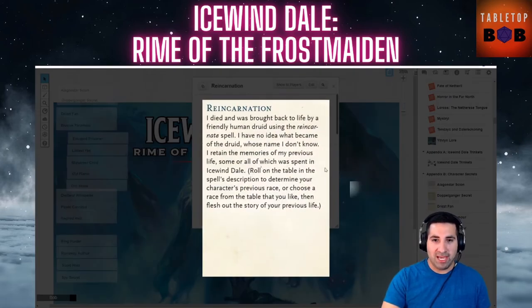Reincarnation: you died and were brought back to life by a friendly human druid using the Reincarnate spell. You have no idea what you became or what became of the druid. You retain the memories of your previous life, some or all of which was spent in Icewind Dale. Roll on the table in the spell's description to determine your previous race, or choose one you like, then flesh out your previous life. This one is slightly off-theme — it doesn't tie too much into the Frostmaiden story.